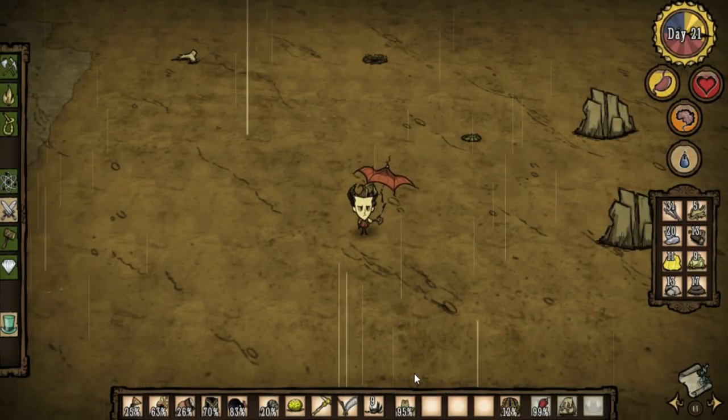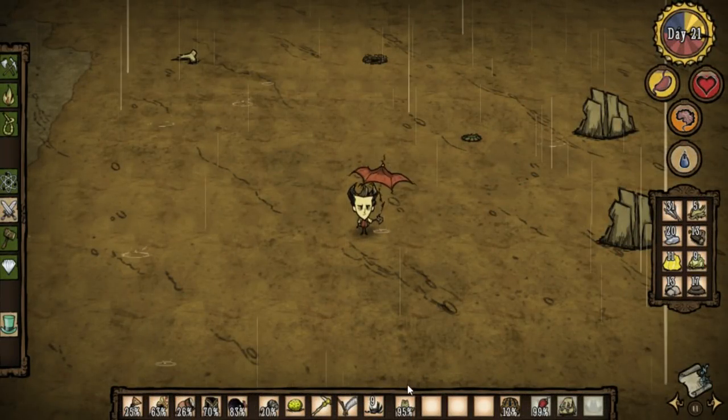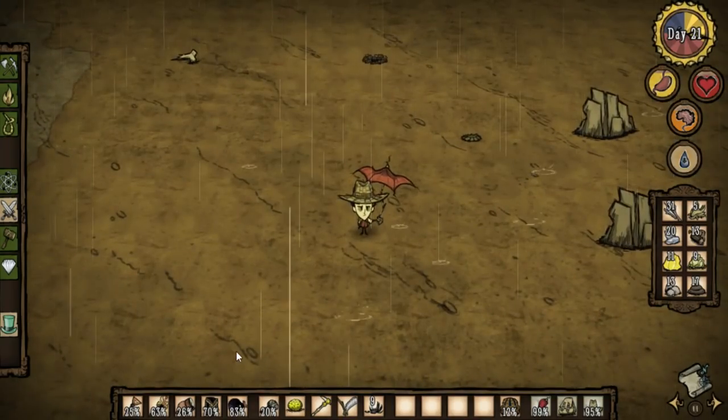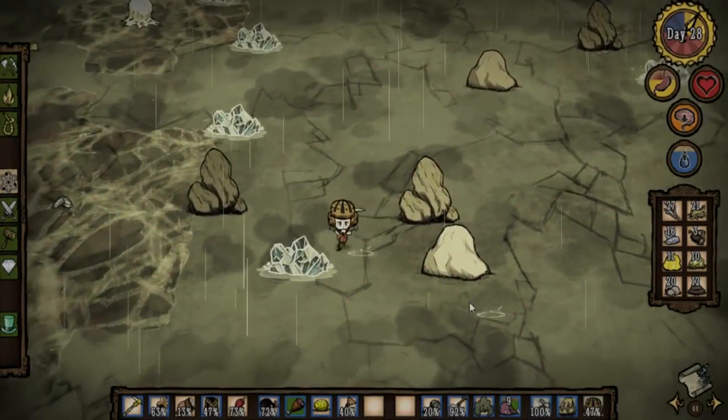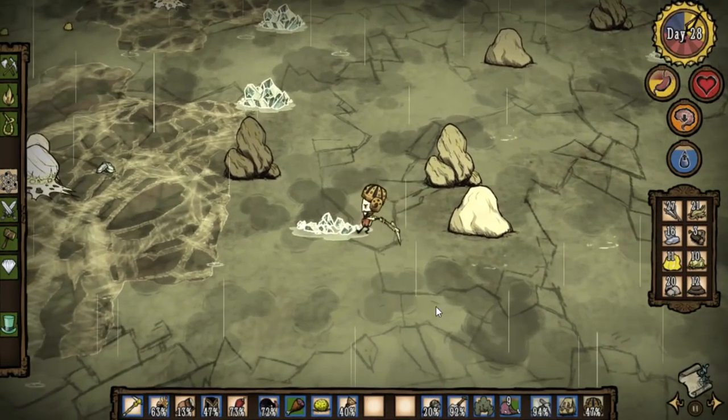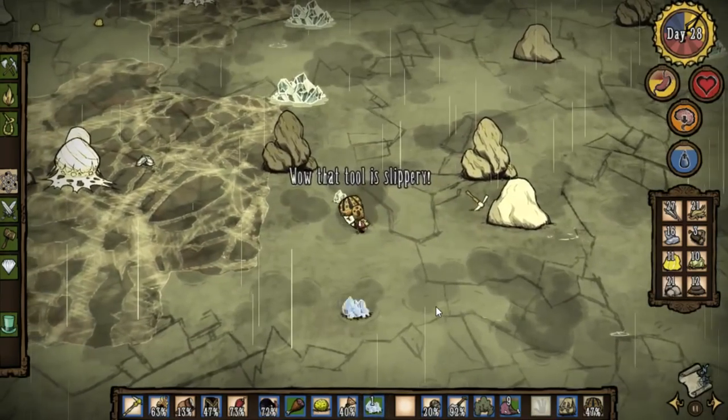With a science machine, you can make an umbrella instead of a pretty parasol. Umbrellas have 40% more water resistance than the parasol and will give you immunity to wetness when combined with a hat. If your wetness does reach exceedingly high amounts, try not to engage mobs in combat. If your weapon slips out of your hand, it may disrupt your kiting.